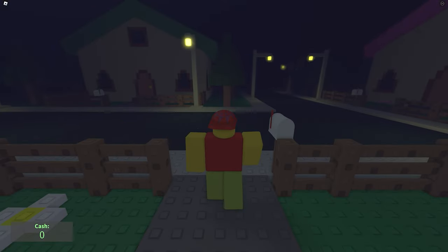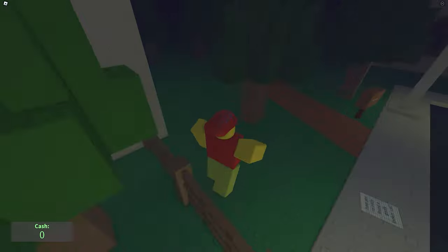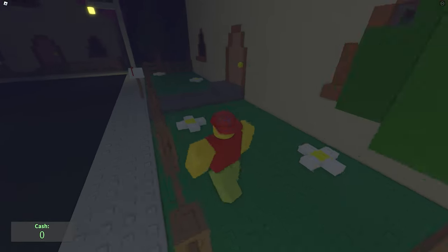First of all, when you spawn in the game, you have a limited time to get outside and click on a switch. You will find it located on the corner of your house. There is a small raised bit of grass that you need to click on before it disappears.